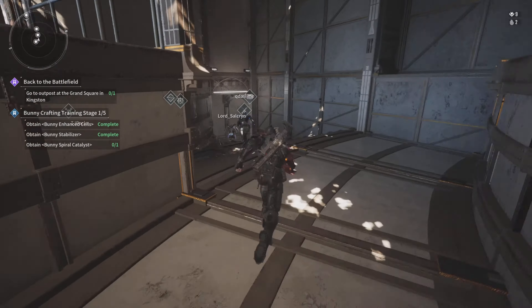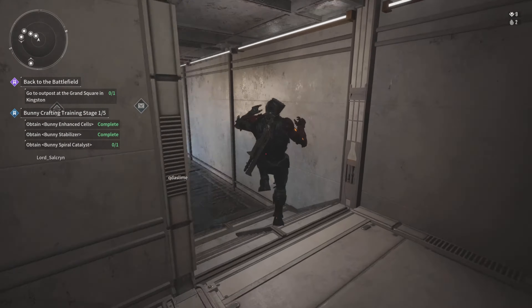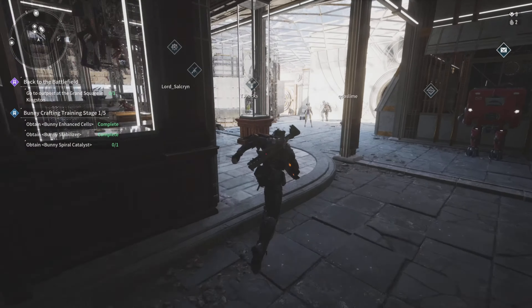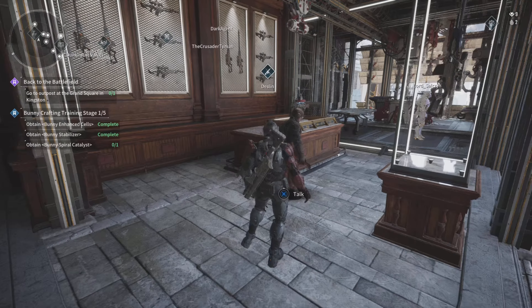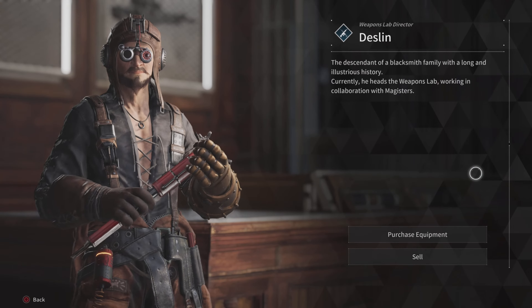Hey, welcome back to the channel. We're back at the First Descendant beta. I'm going to show you guys how to sell and purchase some items — weapons, external components, and reactors. Right here you can purchase equipment and sell them.